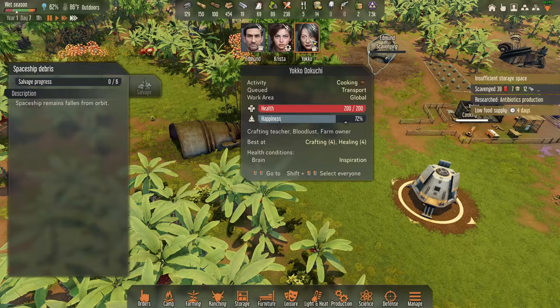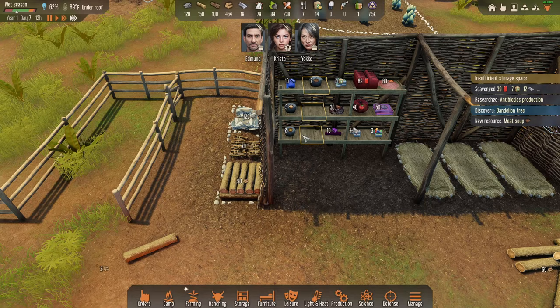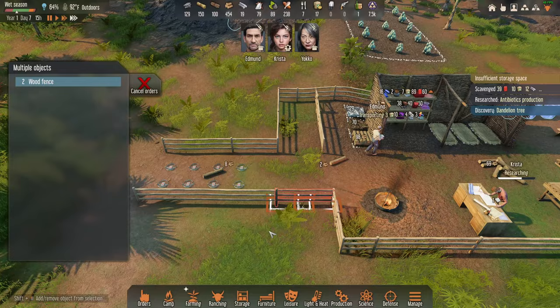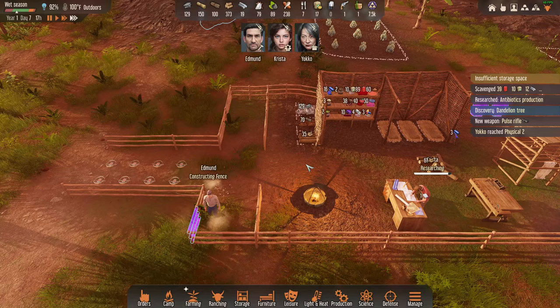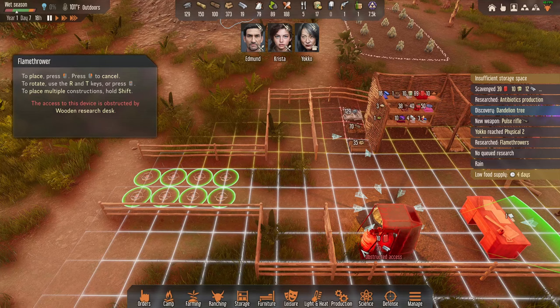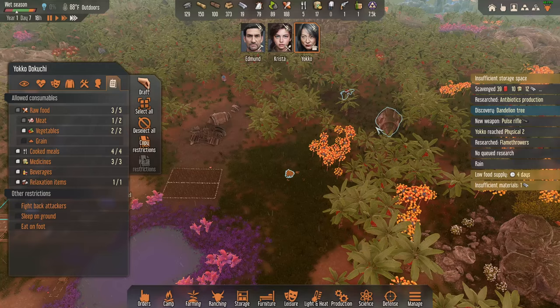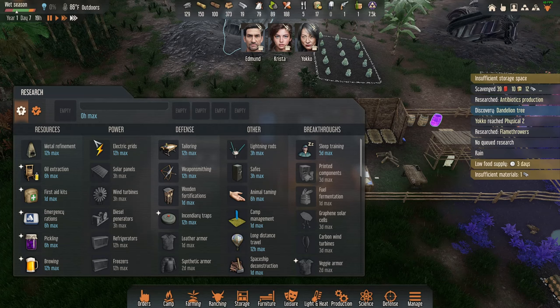I want everyone out scavenging. I think we need 20 iron bars. We don't have enough clearance for the flamer here. Oh — a pulse rifle! You've got to be kidding me — that's amazing, we needed that bad. Pulse rifle knocks enemies out — that could be a lifesaver. We need 20 bars. Our next technology should be metal refinement and then basic construction and lightning rods — don't want neurological damage.